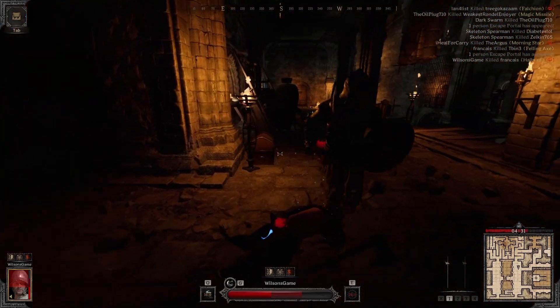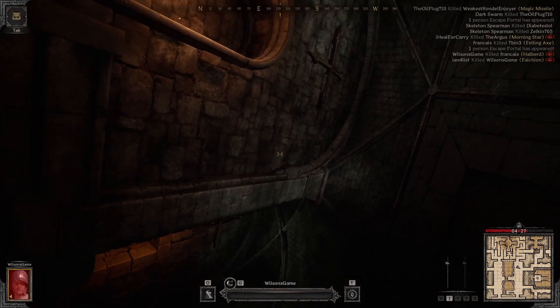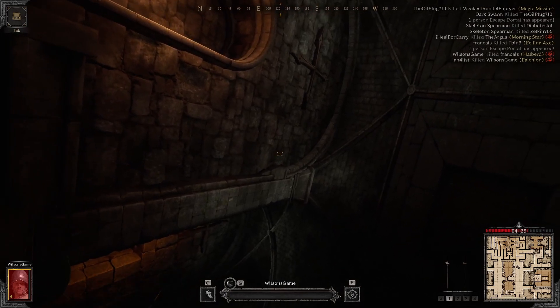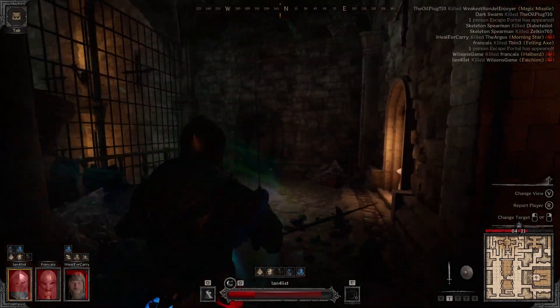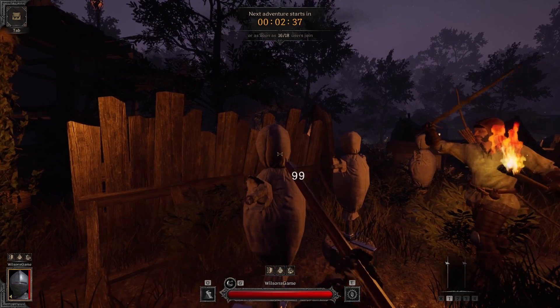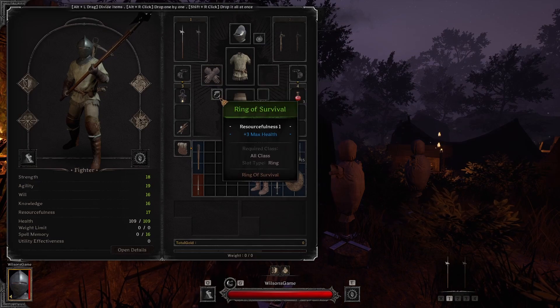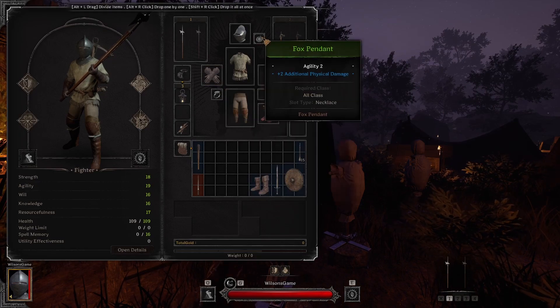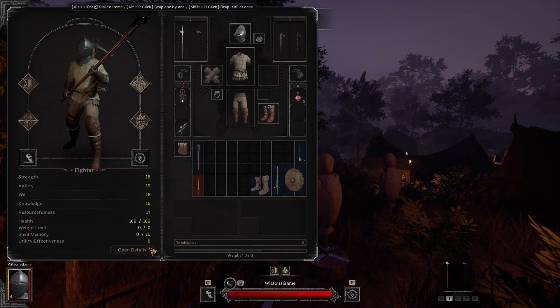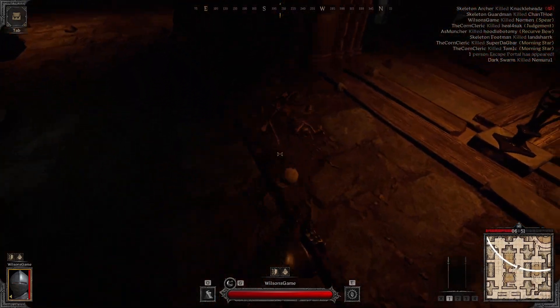We land a couple good hits and that final swing absolutely destroys this guy. I truly believe if I had popped Adrenaline Rush and not missed that second swing on the Barbarian, that could have been an easy victory against two. The halberd has some crazy potential to swing fights your way — 100 damage per swing and it's not super slow. A lot of times you land really clean headshots. The last thing I wanted to show was some extended spear gameplay.